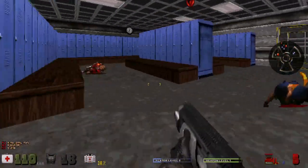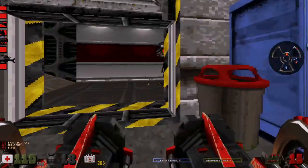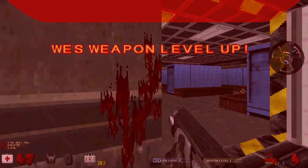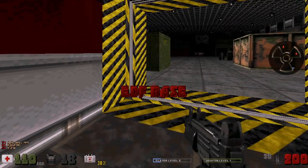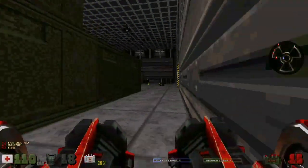I think I have a devastator. Oh, I do! Yep, here it is. Weston's version of the devastator, which is basically an explosive double shotgun. Holy — yep, that's why you quick save, because it's challenging. And this is on Let's Rock — it's not even the hardest difficulty.